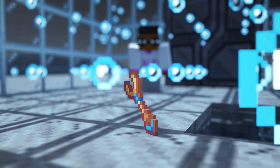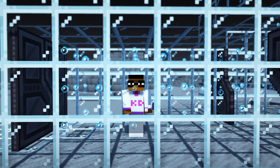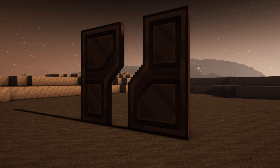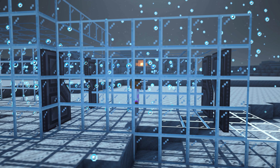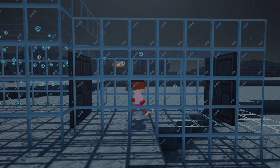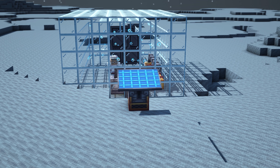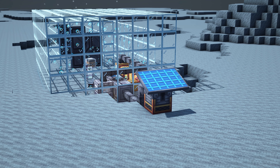You will need a wrench to adjust the output and input of energy or fluids. Once you have constructed your base, it is important to craft airlocks. These doors prevent oxygen from escaping, so create at least two. Airlocks are necessary for trapping oxygen and preventing water from freezing and fire from extinguishing — opening them incorrectly can have disastrous consequences. Solar panels can generate energy from the sun, reducing the need for coal. However, without an energizer, you cannot solely rely on solar panels when the sun goes down.